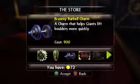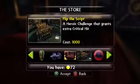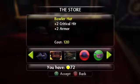Besides Skystones, we also sell PvP arenas, Lucky Charms, and we sell some heroic challenges that are not available any other way.